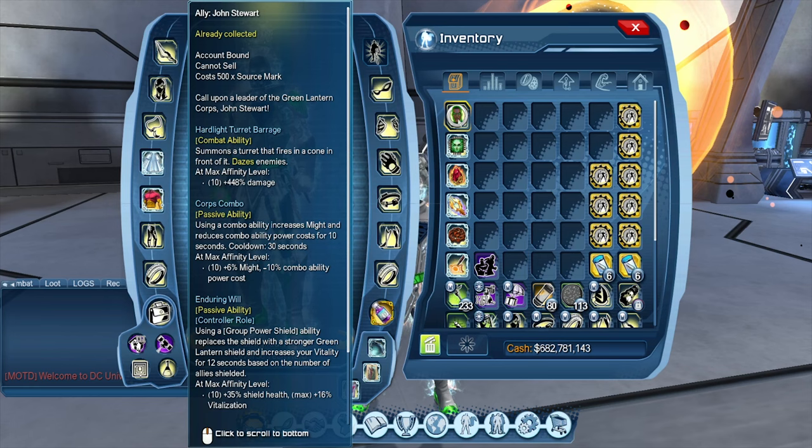Hard Light Trip Barrage is the common ability — summons a turret that fires in a cone in front of it and dazes enemies. We have Corpse Combo: using a combo ability increases might and reduces combo ability power costs for 10 seconds, cooldown 30 seconds. At rank 10 that's 6% might and 10% less combo ability power cost.